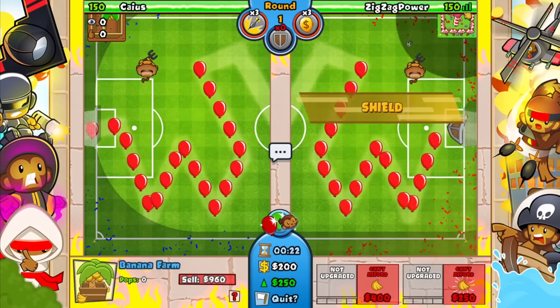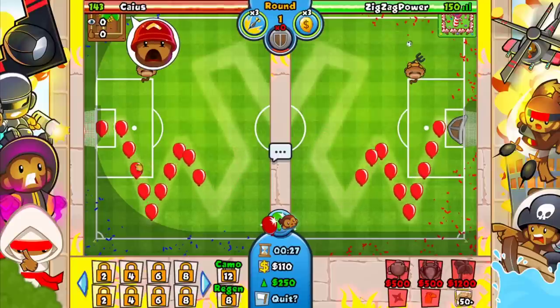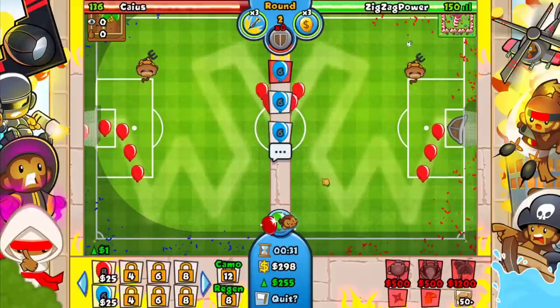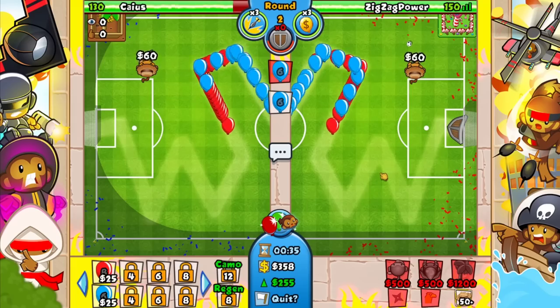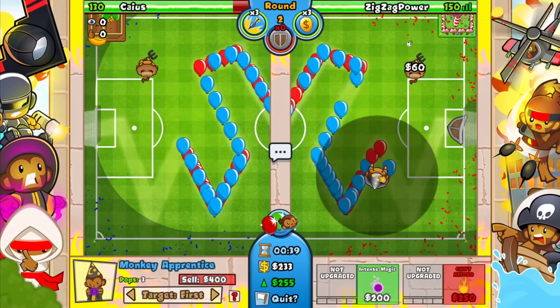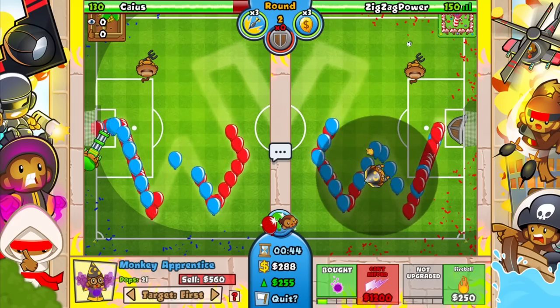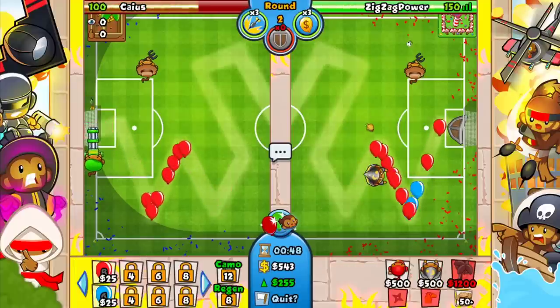Since he's a Grinder, if he rushes me Rubber Gold might actually come in handy. Let's go ahead and put down the Shield. I really wanted him to try and use Assault or something. Not sure what he's going with, but he's a Grinder so we know that much. Putting the Wizard down and upgrading to Intense Magic.